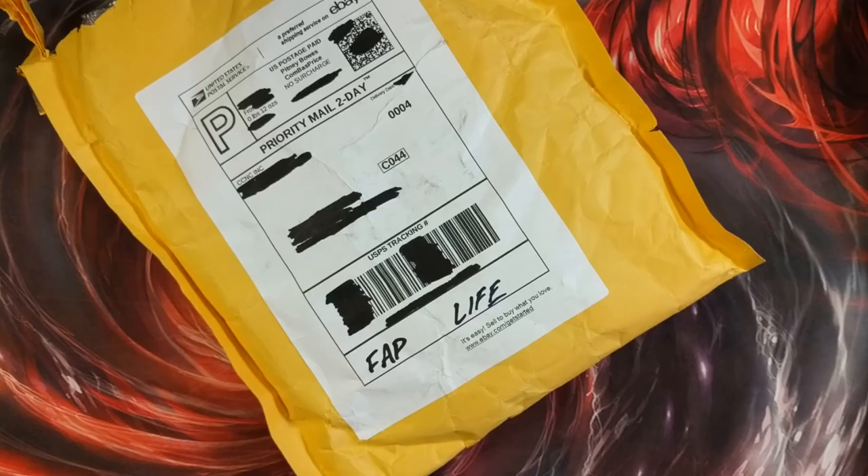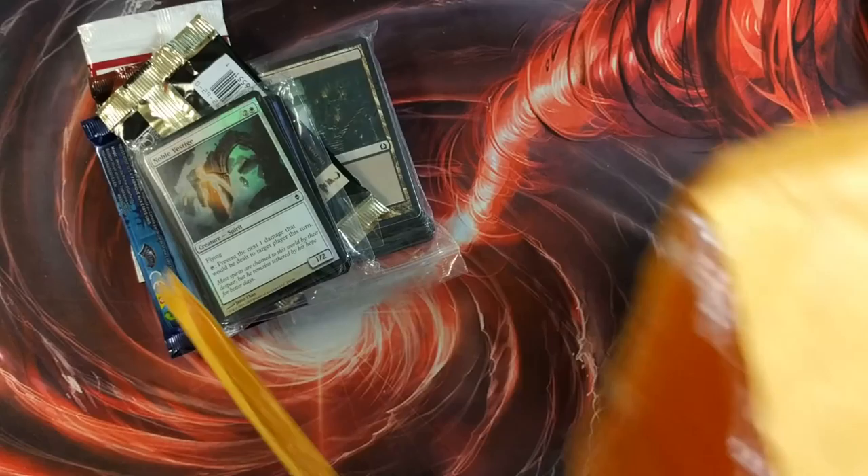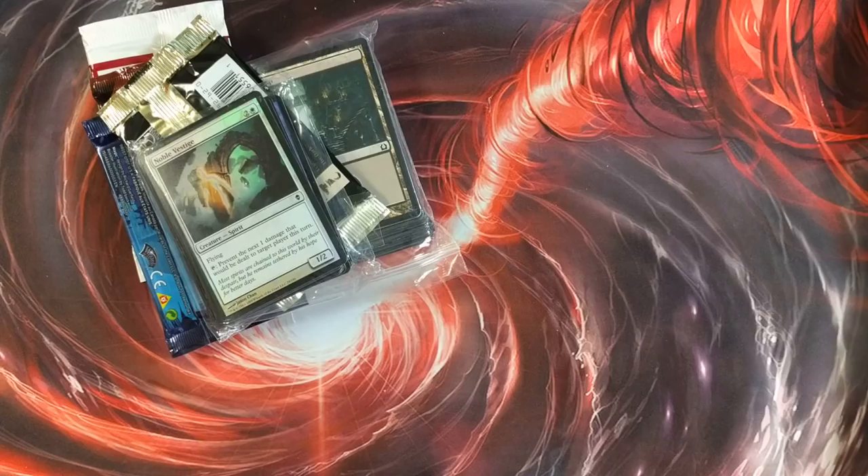Here's what you get: one brand new sealed booster pack from Revised or Ixalan and everything in between. Most will receive a recent booster; one in 30 will receive a booster from an older expansion. Two pre-made boosters — each pack will have the same assortment as a regular booster with cards from Beta up. One rare, three uncommons, and eleven commons. Five random foils from any set. Three booster packs in total plus five foils from any set — best deal out there, apparently.